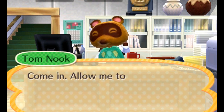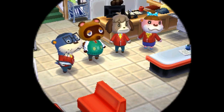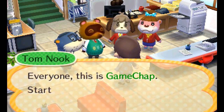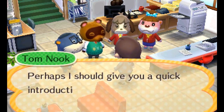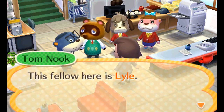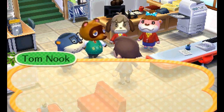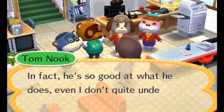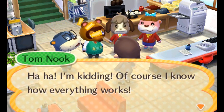We've arrived in Nook's Homes - this is, of course, the real estate office of the thieving raccoon known as Tom Nook. Look at that hairstyle, it's so dapper, old chap. I believe we're going to be introduced to the four employees of Tom Nook. First we have Lyle, the salesman. He's a smooth-talking salesman now, an old-timer. He also appeared as the happy home academy chap in Animal Crossing New Leaf.